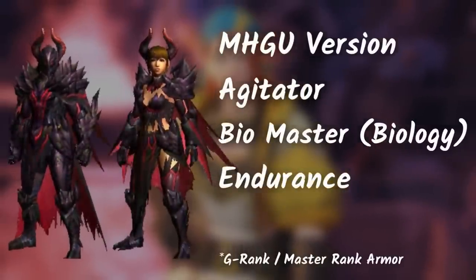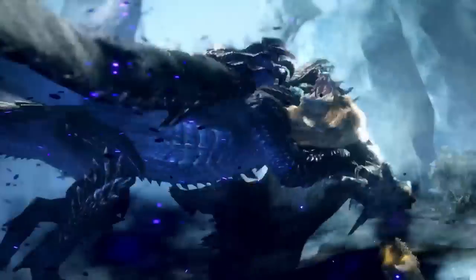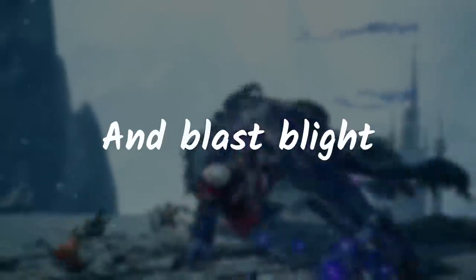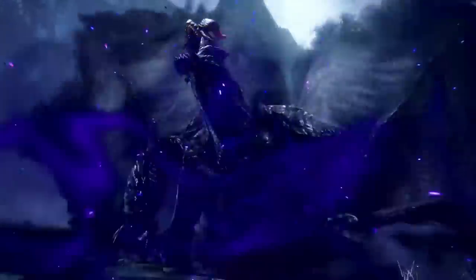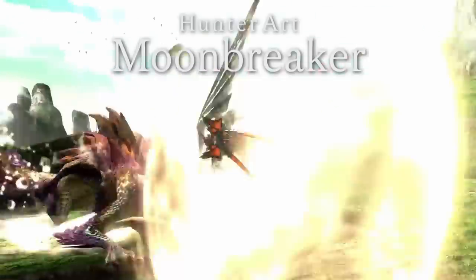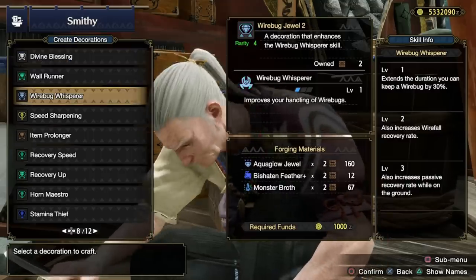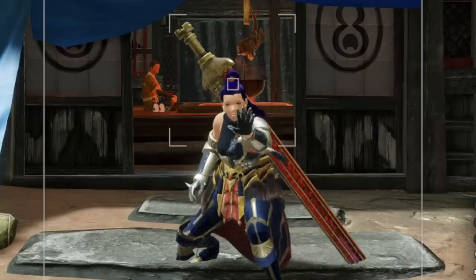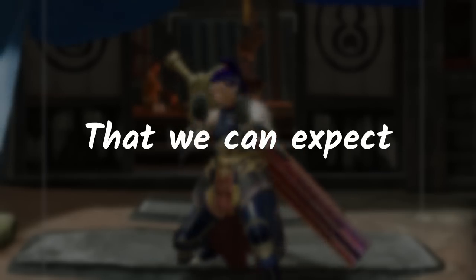As for Monster Hunter Generations Ultimate, we have Agitator, Biomaster or Biology, and Endurance. Biomaster or Biology is an armor skill that increases Dumb Bomb efficacy, prevents stench and Blast Blight, and also delays Gormagala's unique mechanic — the Frenzy Virus. Endurance is essentially a skill tied to Monster Hunter Generations Ultimate Hunter Arts and Hunter Styles' gauge. However, this might just turn out to be a Wirebug Whisper skill for us. So that's all the skills Gormagala has, but don't worry about the lack of skills, because this is the old generation and there's a lot more we can expect in Sunbreak.